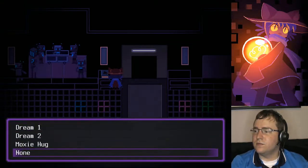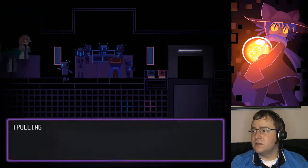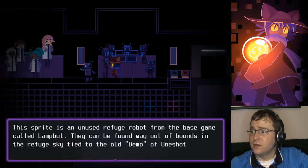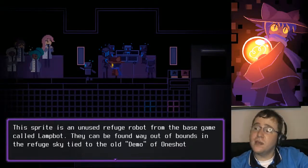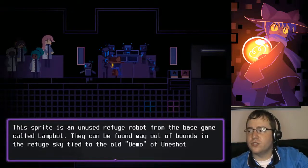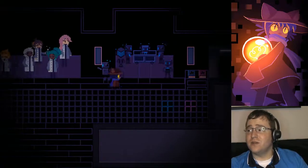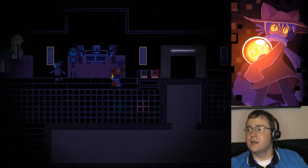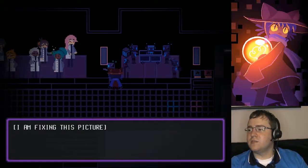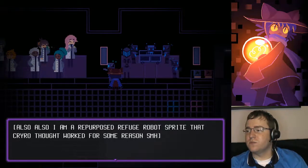We've seen all of these, but it's cool that you got a place to check that out. A generic robot holding a box sprite — pulling error. The sprite is an unused refuge robot from the base game called Lamp Bot. They can be found way out of bounds in the refuge sky, tied to the old demo of OneShot. This big fella has been repurposed as a security robot for the Barons.